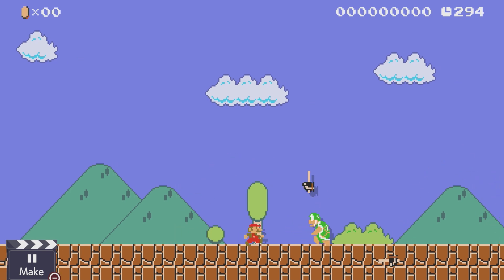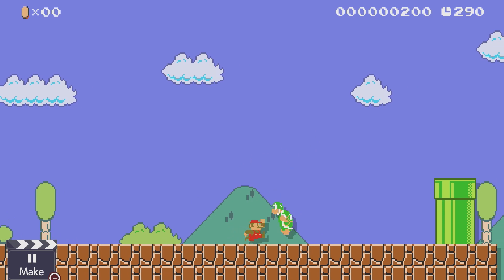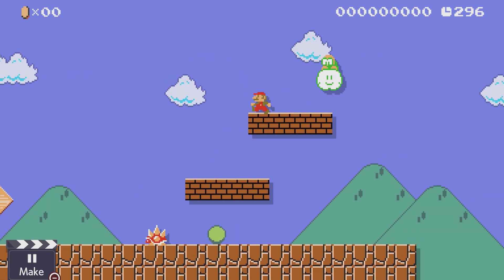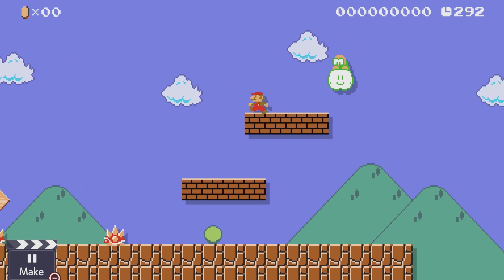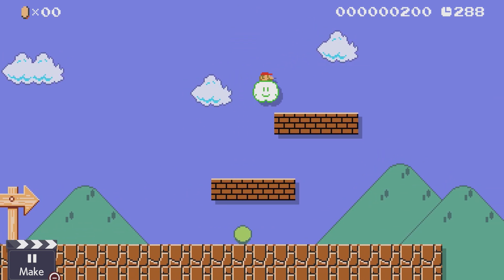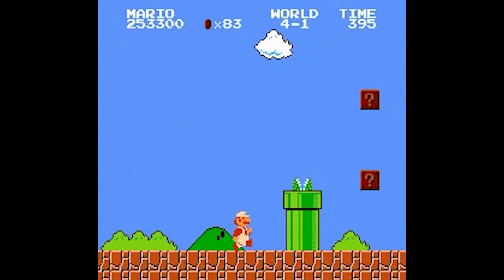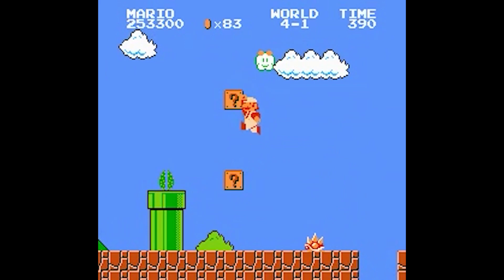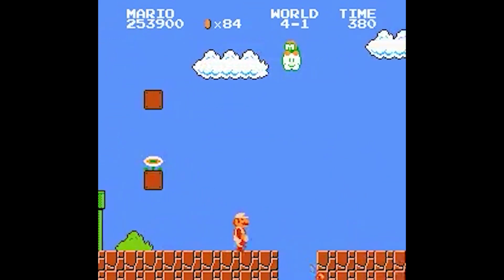Hammer Brothers can be beaten by stomping on their head, but as a player you run the risk of being hit by the hammers. Lakitu is an enemy that flies through the air throwing Spinies. When these touch the ground, they hatch into spiny enemies. Lakitu can be killed by stomping on his head, but it is hard to reach since he is high in the air. Spiny is an enemy covered in spikes and can only be beaten by hitting it with a Koopa Troopa shell or with a fireball.